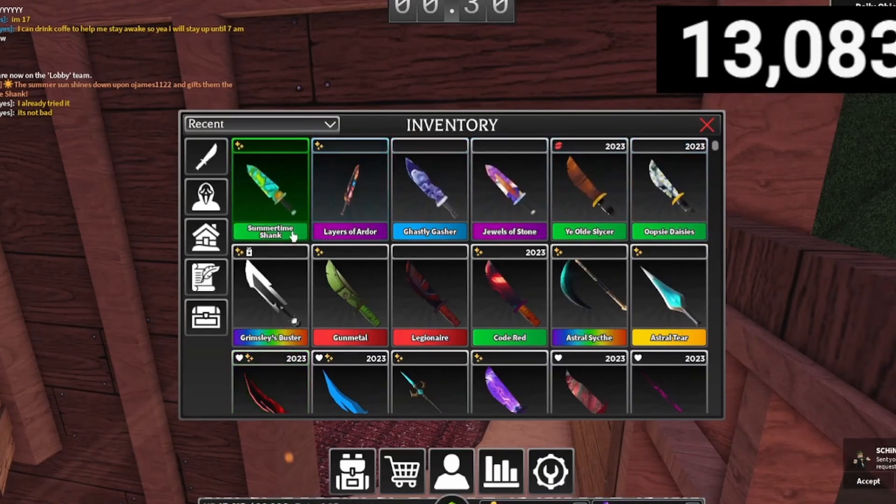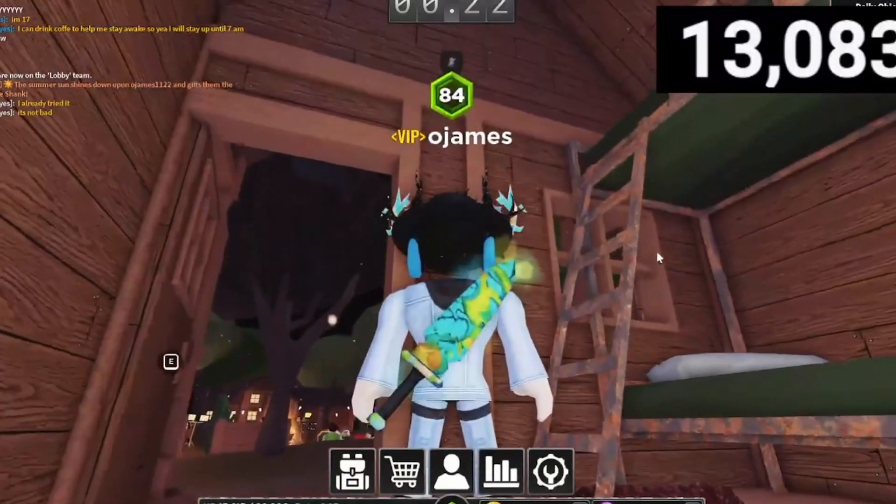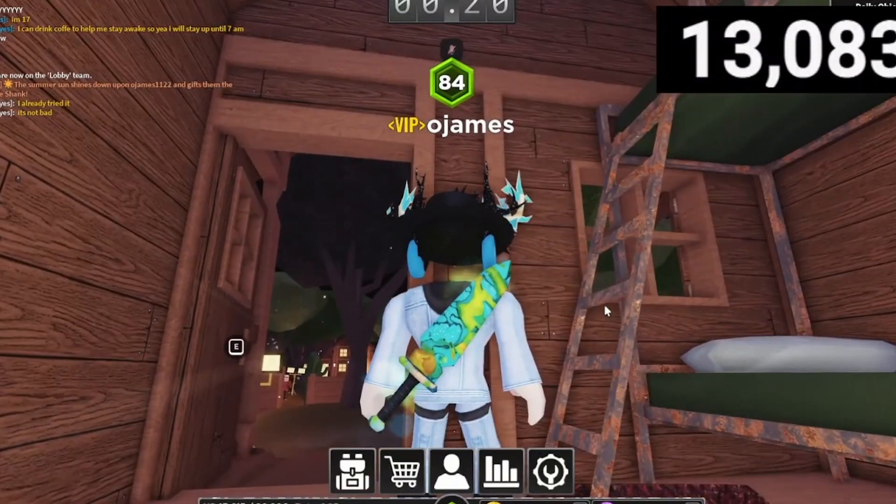Hey, let's go — Summertime Shank, 1% chance to get. I feel like it's less than 1%, but hey, let's check it out. Out of all rare drop weapons, this one is really cool.